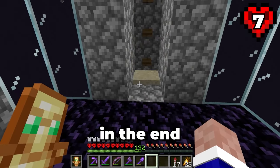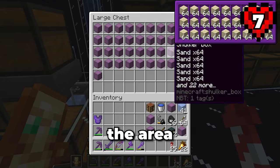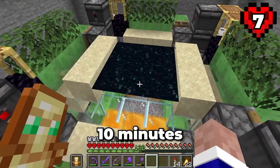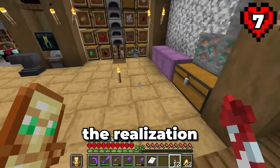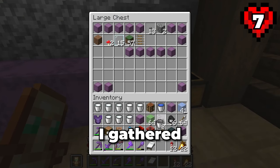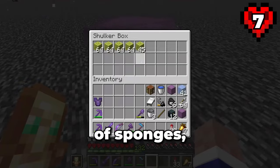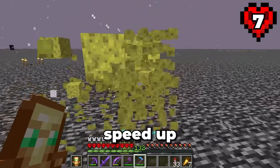I then went AFK in the end to come back to a storage system full of sand, meaning I could start draining the area around the guardian farm. But first I had to turn the duper off, and in doing so I broke it — so I spent 10 minutes fixing everything. After fixing that duper, I came to the realisation that I'd need a lot more sponges — a few stacks at least. So I gathered some monument raiding supplies, then spent the next few hours raiding nearby monuments, ending up with a lot of sponges. Most of which had to be dried out using the nether. This will speed up the draining process.